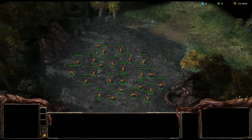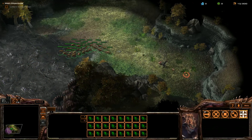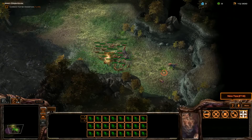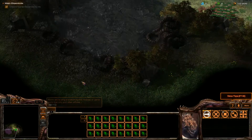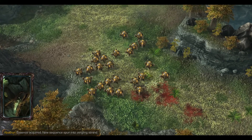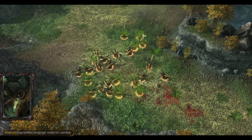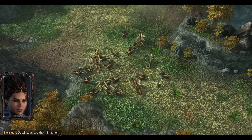I gotta eat the poor neutral critters? Aww. Alright, Leaping Carrack - turn my Zerglings into Reapers. Essence acquired. New sequence spun into Zergling Strand. Augmented Zerglings ready for combat. Good, let's see them in action.